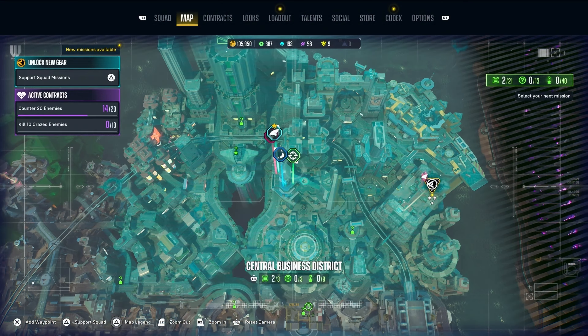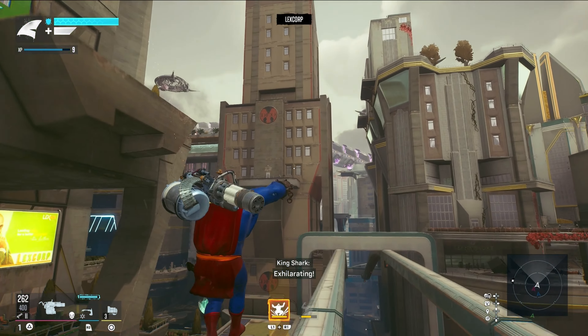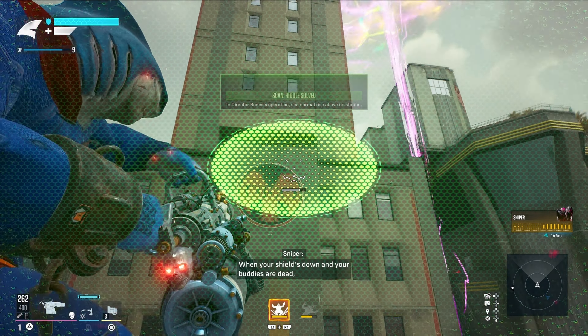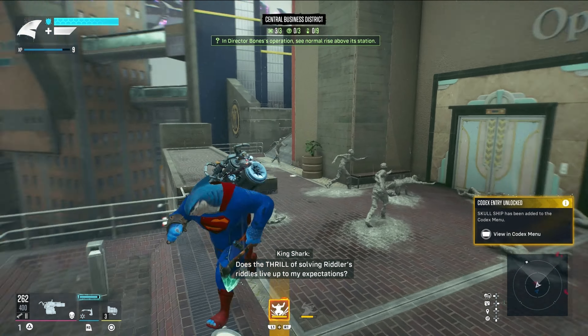It's going to be right here — the last one's right there. I believe I have this one figured out; I believe it's this building right over here. We're going to go check this out. There you go — scan the DEO, the Department of Extranormal Operations.